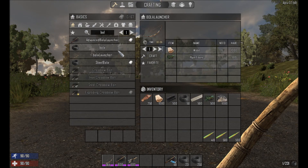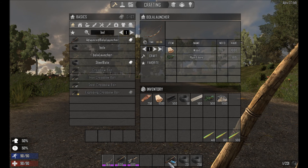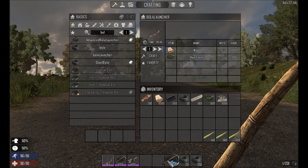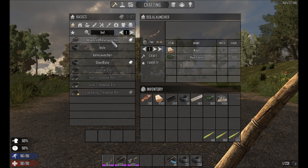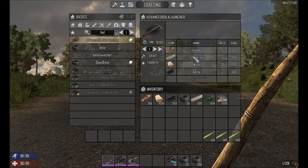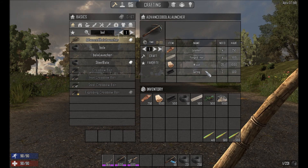There's also a second tier version called the Advanced Bowler Launcher, which is gated behind a schematic called the Bowler Buck, and can be found where all the other schematics can be found. Once you have found that, you can craft steel bowlers and the Advanced Launcher. The Advanced Launcher needs 4 forged iron, 4 leather, 20 wood and 2 springs.